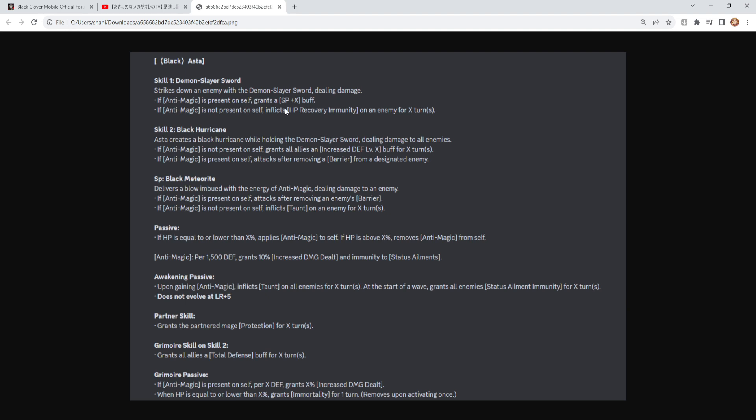Overall with his kit, he's providing a decent amount. The first skill has an SP buff, which is extremely helpful. The HP recovery immunity when anti-magic is not present is fine — it stops the enemy from healing up, which characters like Charmy make annoying. Skill 2 gives defense up on all allies, and if anti-magic is not present, it removes barriers. The ultimate with anti-magic present deals a good sum of damage and strips barriers, which is beautiful.